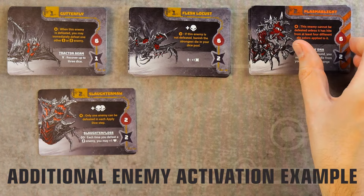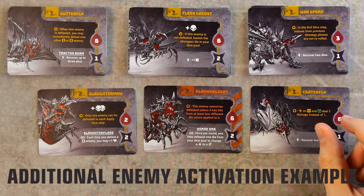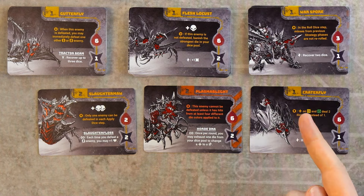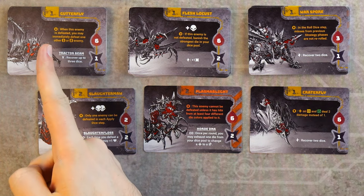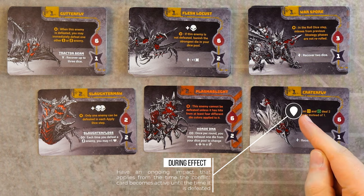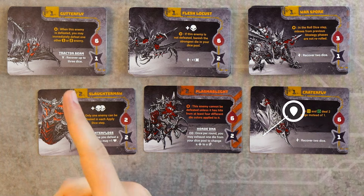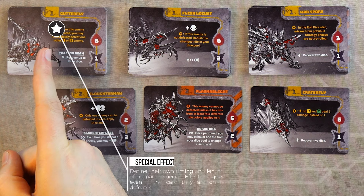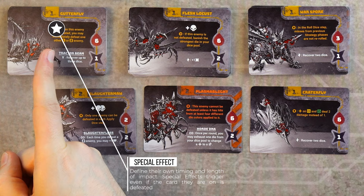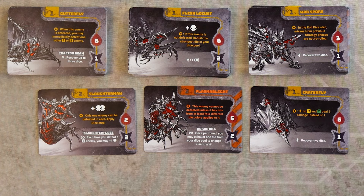Most enemies will have effects printed on them. Effects with the activation symbol are active as soon as the card is activated. Cards with the during effect symbol have an impact that remains active until the card is defeated. Cards with the special effects symbol trigger based on the individual card — read these carefully as they can differ greatly and may even trigger if their card is defeated.